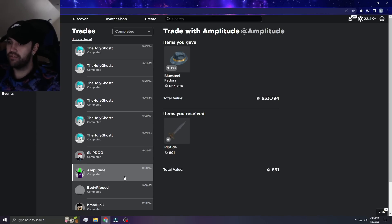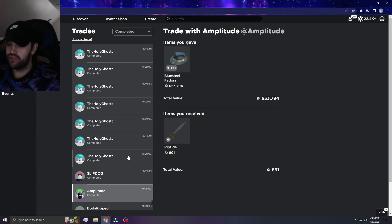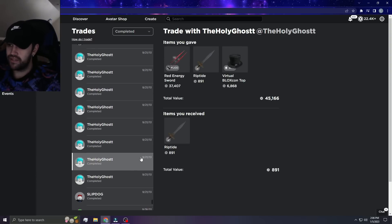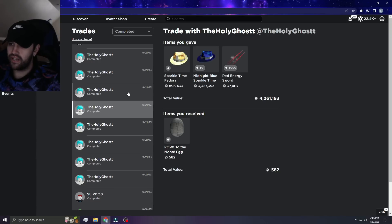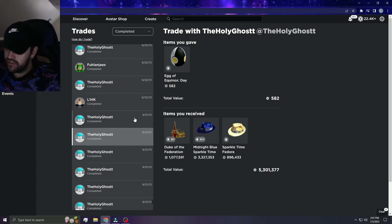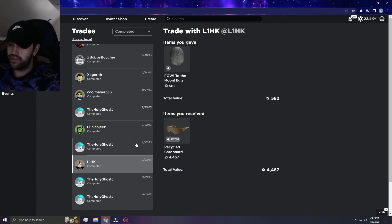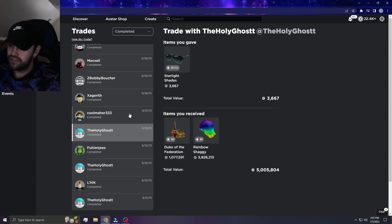I'm pretty sure I bought it for like 1 million Robux — it's disgusting. This is an alt I had, I think. So I gave everything over to the alt and I took it back, and then I gave it back, and then I got it back — I literally don't know what I was doing. I'm just transferring back and forth like a weirdo apparently.